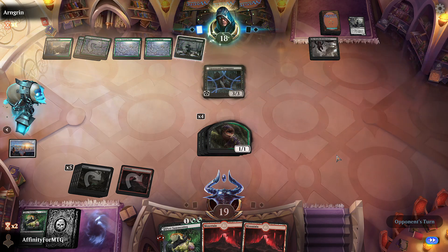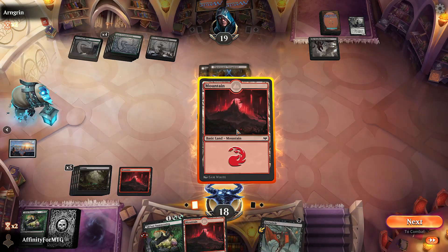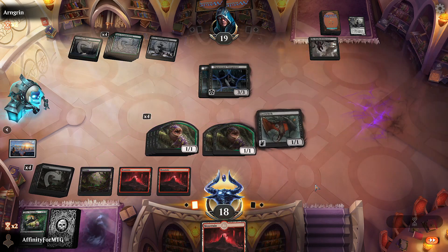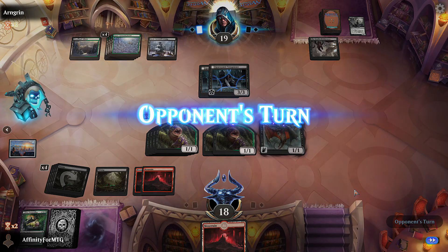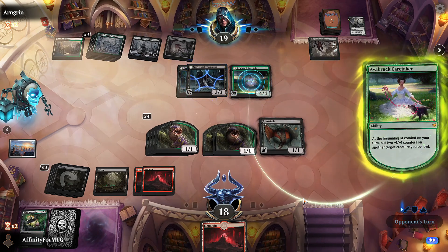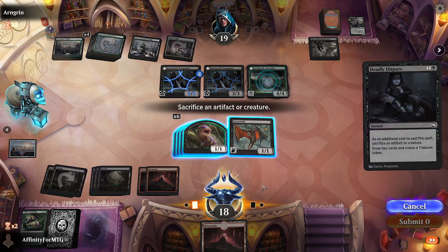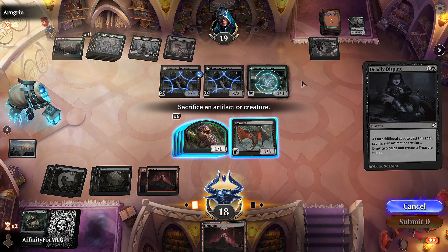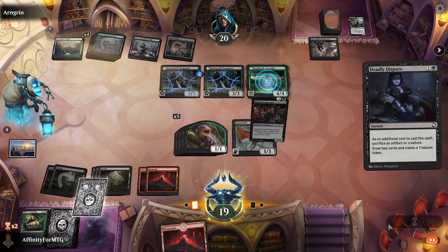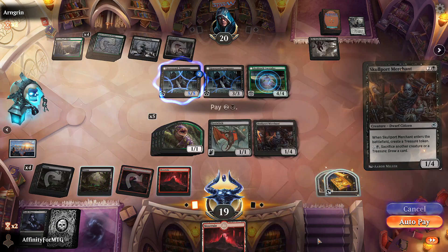We'll play Pest Summonings, play Eye Twitch. Carter would be great now - we have all these creatures to attack with. Dreadhound would also be very good. We'll sacrifice one of these pests - they'll gain a life, I'll gain a life, draw two. Two Skullport Merchants - well we can start drawing a ton of cards now. We'll play them both. Really need a Carter or a Dreadhound - Lolth would also be fantastic.